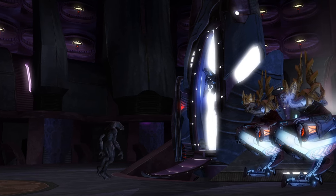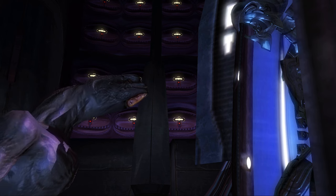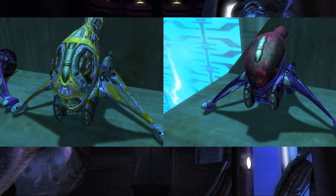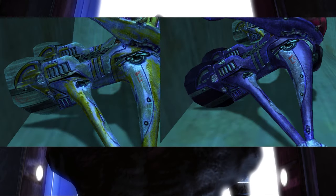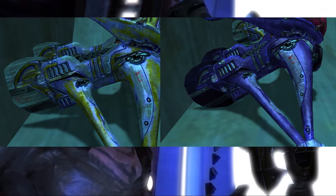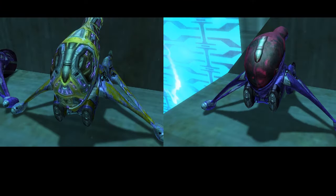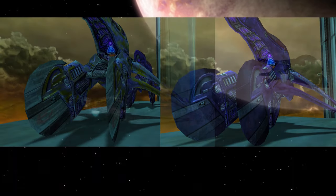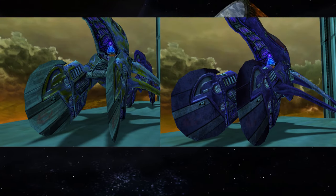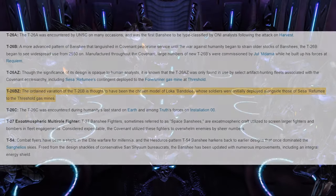What also bolsters the claim that the heretics have ripped off covenant armor is the heretic banshee — it follows the same principle. The heretic banshee also appears to be stripped of its armor from the regular banshee, as it follows the same concept of being dust-covered, missing armor, and having exposed lights and preparations for armor to attach. We even get to see remnants of the purple color on the heretic banshee.